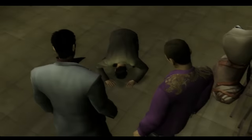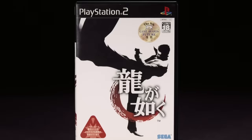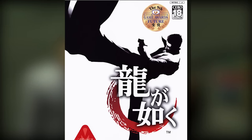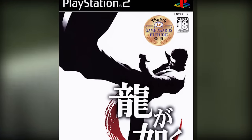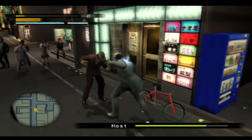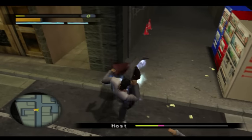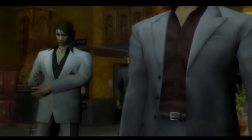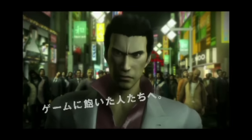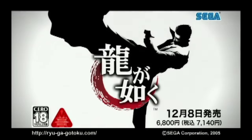First off, let's start with the Yakuza series, which started out in Japan with a phenomenal minimalistic cover — the silhouette of a man in a suit kicking the skies. It's a good, basic representation of the core foundation of the gameplay. And I like to see that in a game's cover — what's the purest form the game could be shown in. Boom, a dapper lad launching his foot into the air.